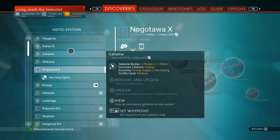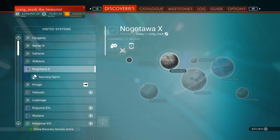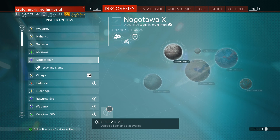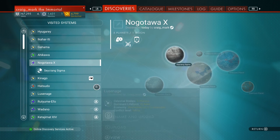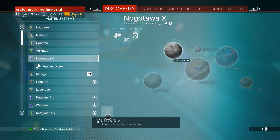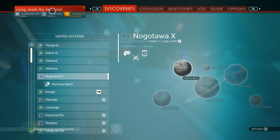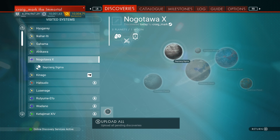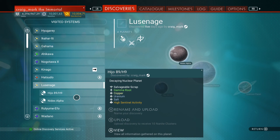If you bulk upload, you can't rename anything, whereas uploading separately allows you to rename first. Once something is uploaded, that's it — make sure you save your game straight away. Uploading happens whether you save or not, so if you forget to save you won't get your nanites back, but those discoveries will already be uploaded and you can't retrieve them.